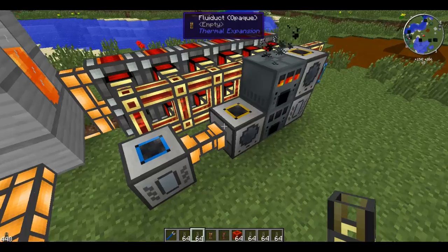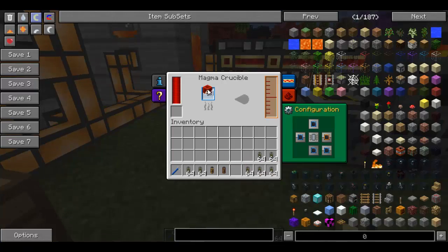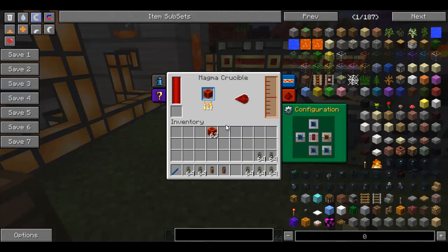You also need a fluid transposer. The magma crucible is going to melt down redstone for us. I'm just using redstone blocks because they hold a condensed version of redstone, but you can just use redstone itself or anything else.